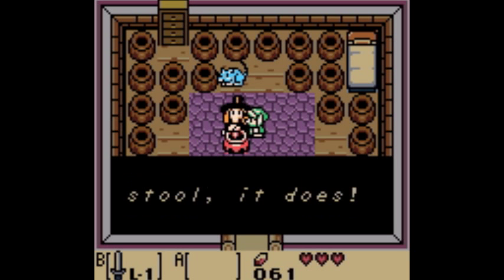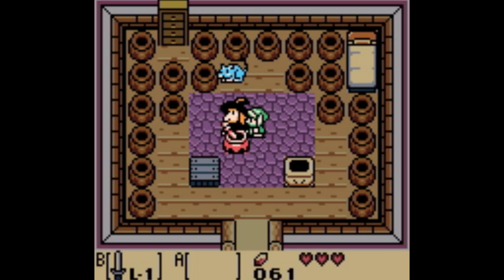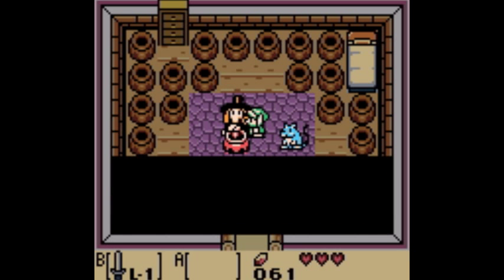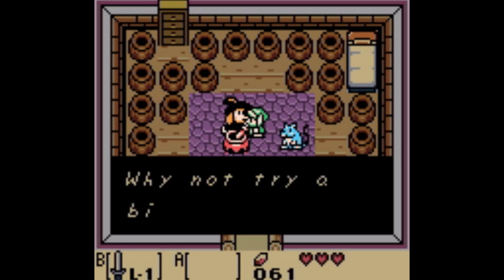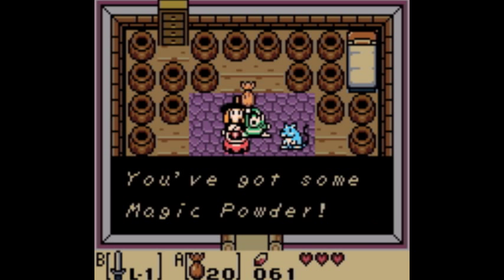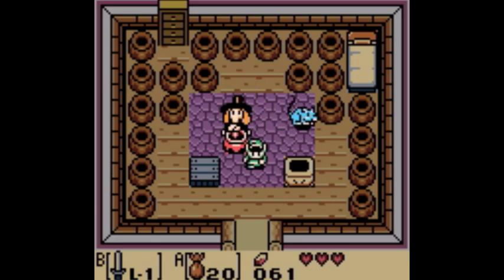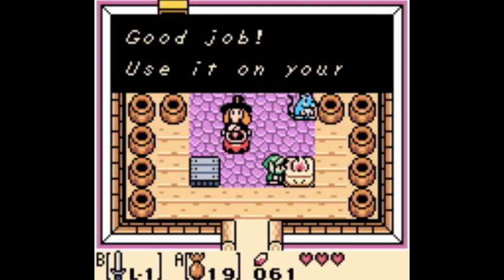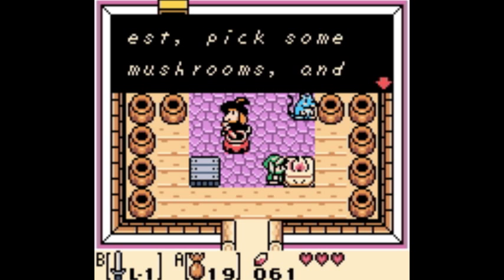To get our key for the first dungeon - the Tail Cave, not Key Cavern, though Key Cavern might be the third dungeon. There is a Key Cavern, and needless to say, you get a lot of keys there. But there you saw we used the magic powder - it lights up torches, which we'll use a bit throughout the game, and it also let us get deeper into the woods.